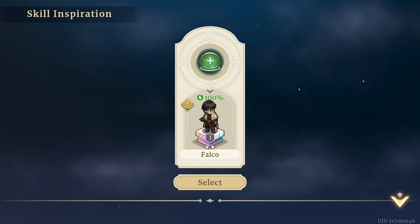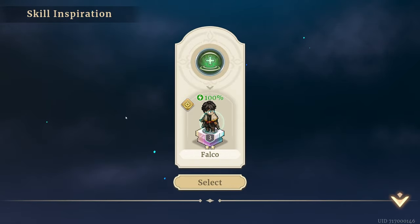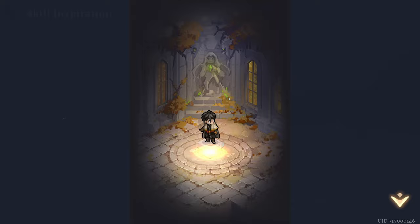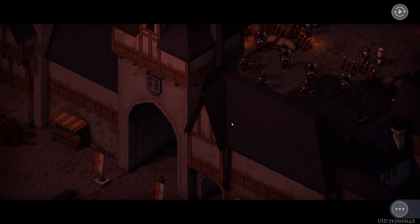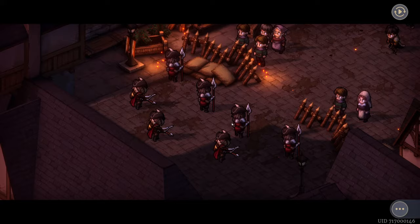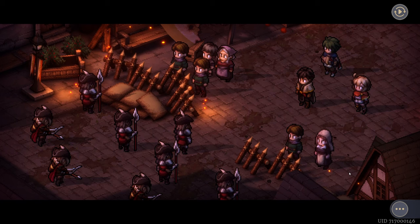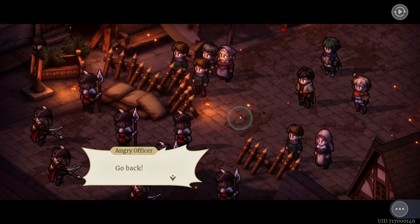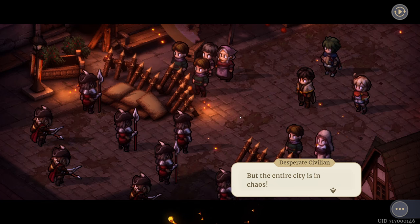What does leveling up mean? Skill inspiration — I can heal! 'Dispels two debuffs then restores 80% of the target's HP.' Select — so I can maybe put this on multiple people. Obtained! We're trying to get through these gates. Holy moly — you think we could jump on the roofs? 'We must seal the area — prevent the mobs from exiting the city gates.' 'But the entire city is in chaos.' 'It's too dangerous to stay here, please have mercy and let us leave the city.'